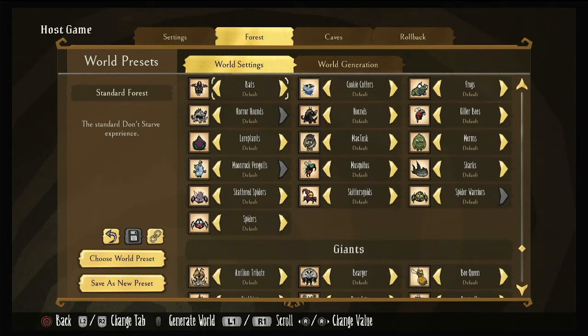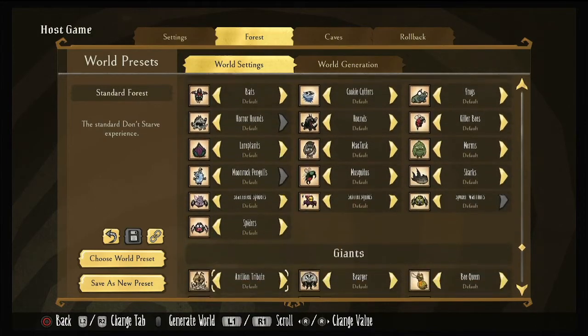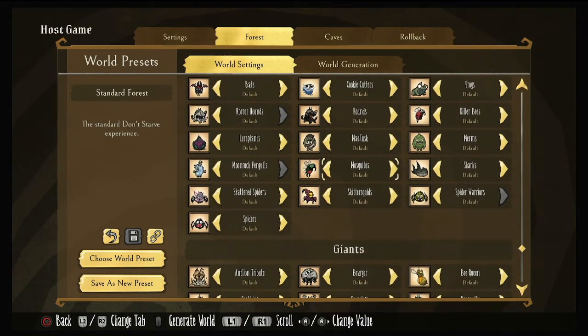These are our hostile creatures: bats, cookie cutters, frogs, killer bees, hounds, horror hounds, lure plants, McTusk, merms, sharks, mosquitoes, moonrock pangols, shattered spiders, skitter squids, spider warriors, and spiders. Why are there more hostile creatures than friendly creatures? Everything's trying to kill you. For the majority, I leave these on default. McTusk, just because I don't get too many, I'll put on more. Merms, I do like to turn on more, but if I'm playing with other players I leave on default — I want them to feel comfortable coming into the swamp.